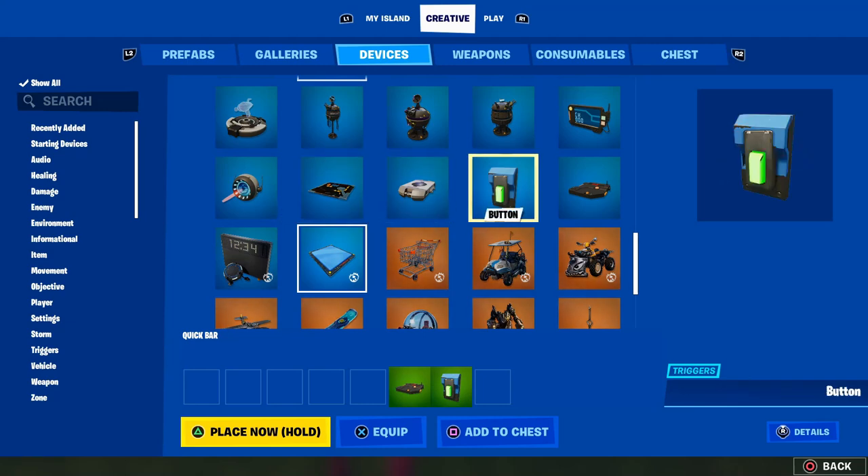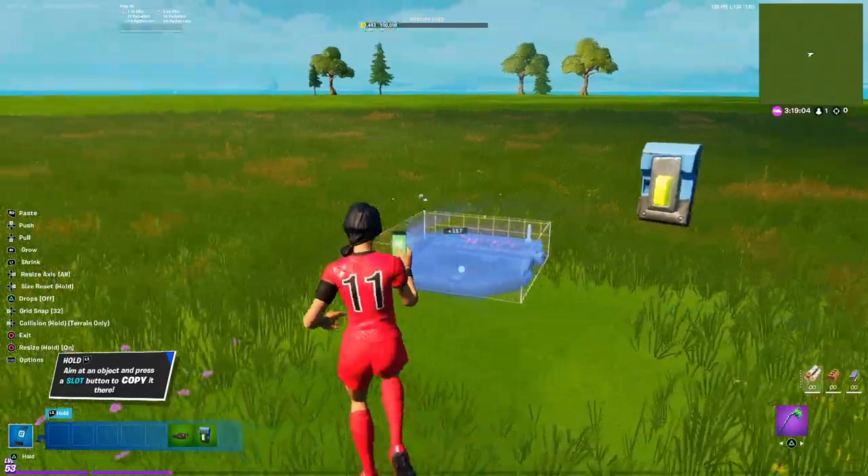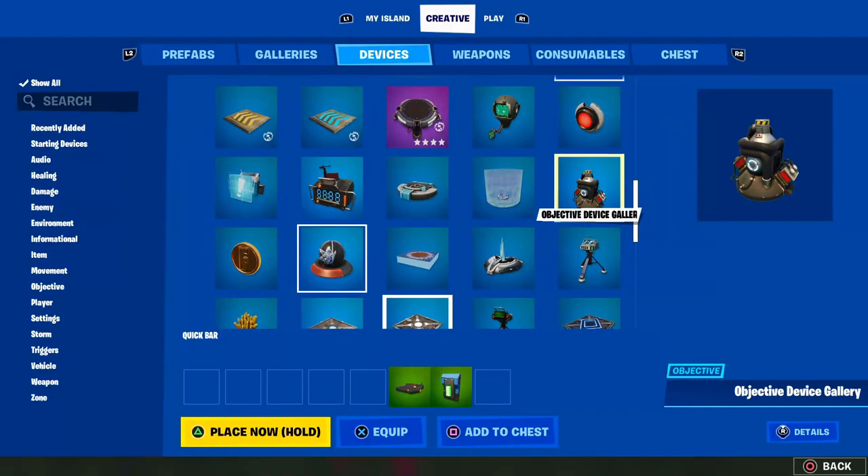Go into devices and grab these things: a button — you can place it wherever you want, you can move it later — a trigger, a sequencer, and find the objective device gallery. Place it somewhere.